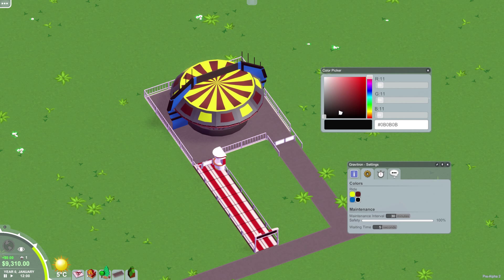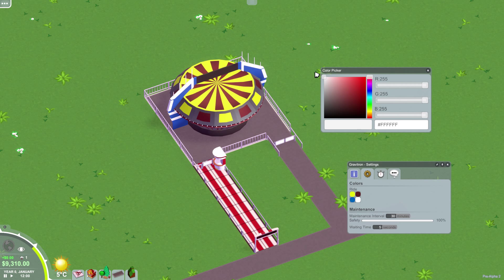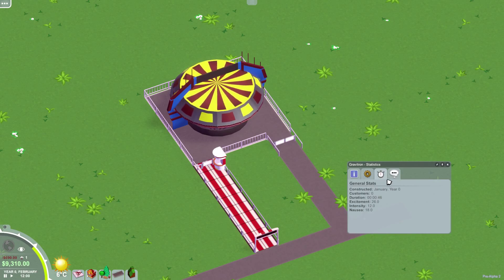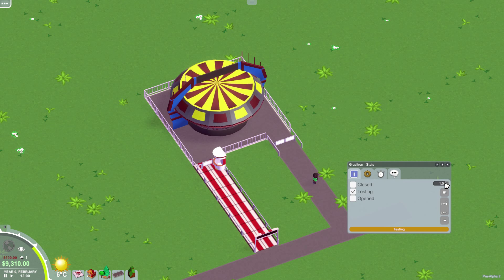We have maintenance intervals and some stats for the ride: excitement, intensity, nausea, how long the ride is, how many customers have been on it, when it was built, and what people think about the ride. You can set the price here — I'll just leave the default. So we'll open that one and we need some shops.